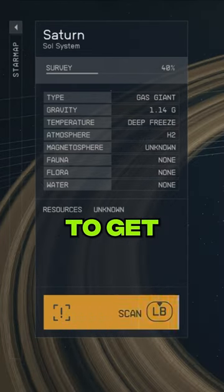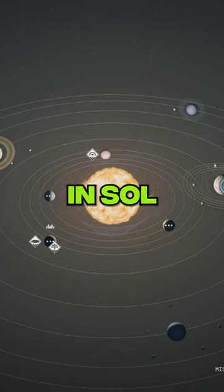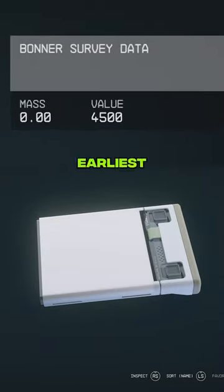Survey gas giants to get credits quickly. You can find one in the Alpha Centauri system and two in Seoul. Go to their orbit, open up the planet map and press LB to create a survey data slate that you can sell at your earliest convenience.